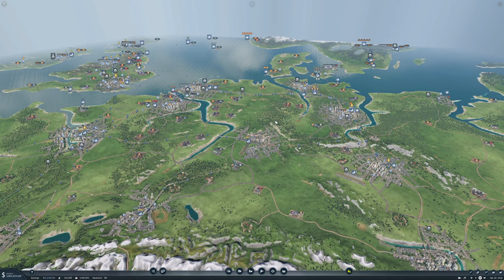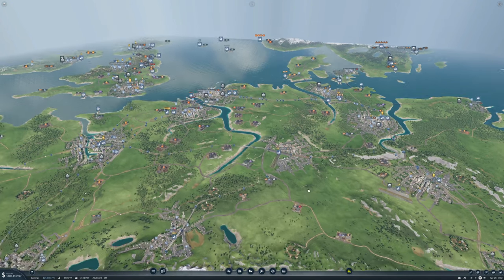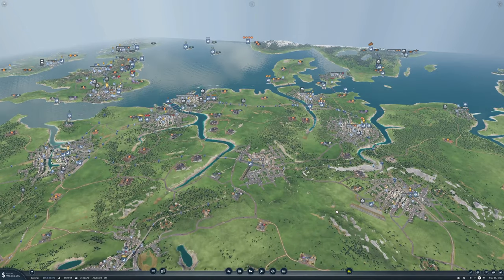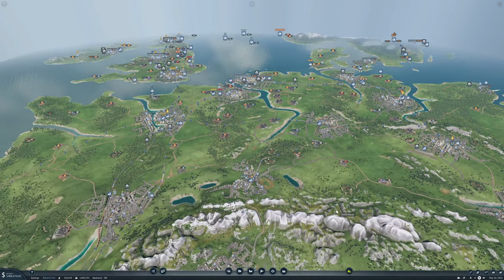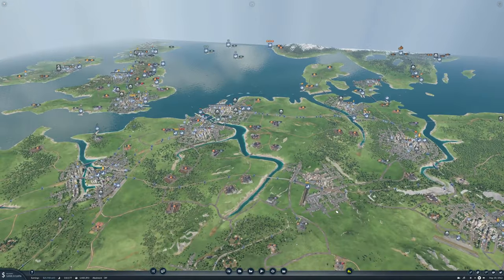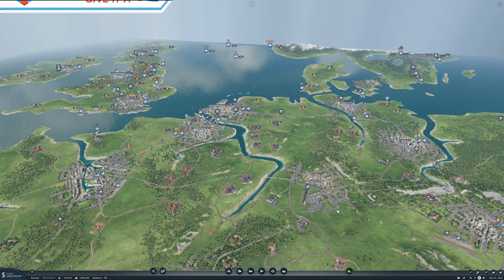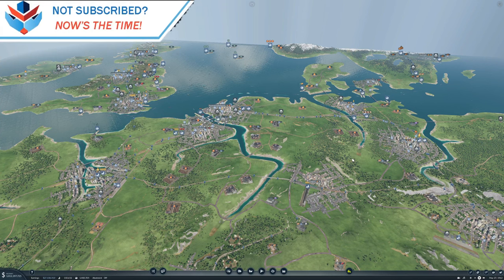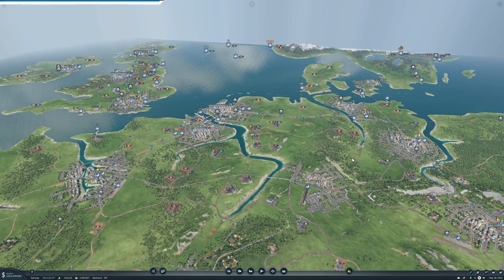Then we'll see what we can figure out. Maybe we need to play a bit with airports because we do have the large airports available now. They are large — I don't know where I'm going to fit them. We might also work on our cargo hub in here. We'll figure it out as we go along. Thank you very much for watching, guys — I hope you enjoyed it. If you did, why not leave a like and subscribe, and I'll see you next time.